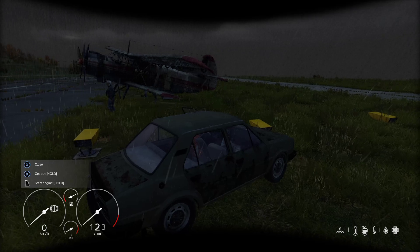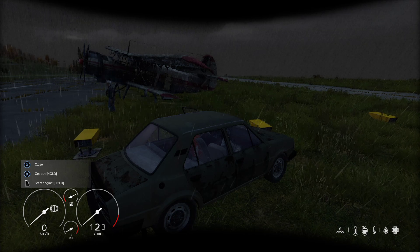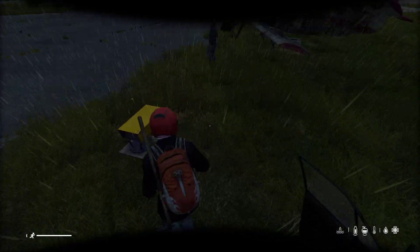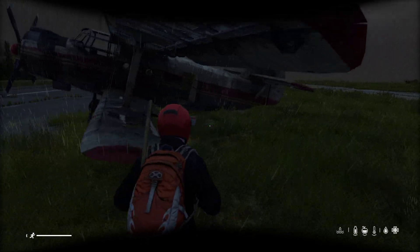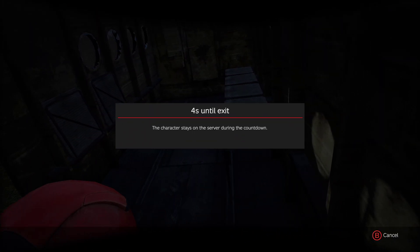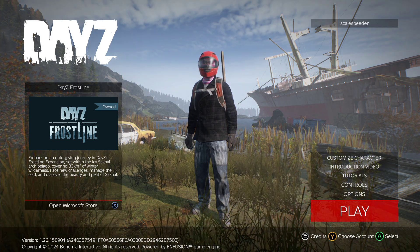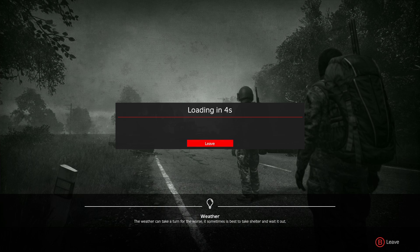Dotted around the map at the three main airfields on Chernarus — the Northeast airfield, the Northwest airfield, and Balota airfield — there are these rather dilapidated airplanes. Mirek here, our survivor and pilot, just needs to get close to the airplane. You don't actually have to get inside it. All you do is log off, wait for your character to fully disconnect so you don't get the 'currently logging off' error, wait a couple of seconds, then hit play and log back onto the same server.